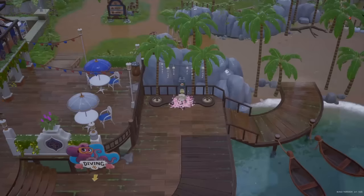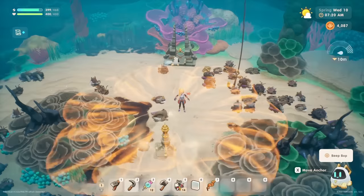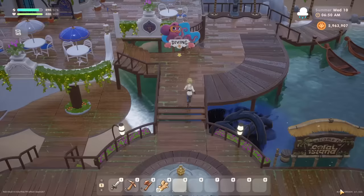Doing so on rainy days is great too, to save yourself the time and stamina from having to water your crops in the morning. You will activate the fast travel waypoint at the pier once you start diving and complete an activation, as long as you have already unlocked the fast travel mechanics. Even further, as you clean up the ocean, you will actually unlock underwater fast travel as well.